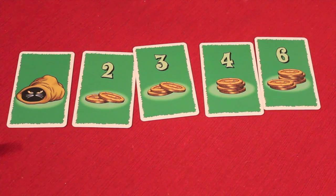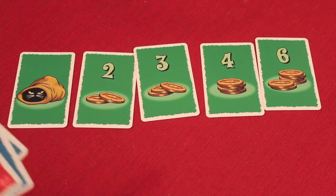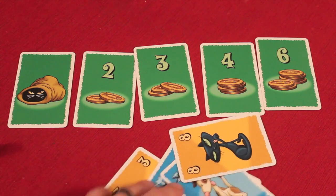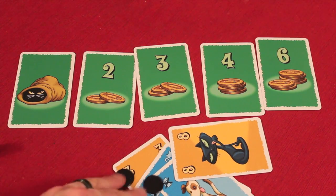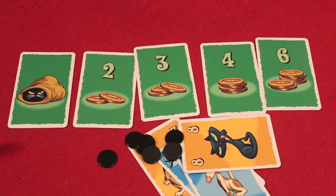This continues for nine rounds because everyone starts with nine cards. When the ninth round is over, you count up all the points you've won plus the mice you have left. Each mouse is worth one point, and whoever has the most at the end wins.